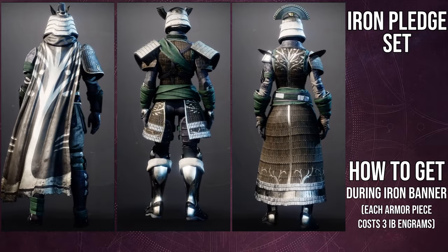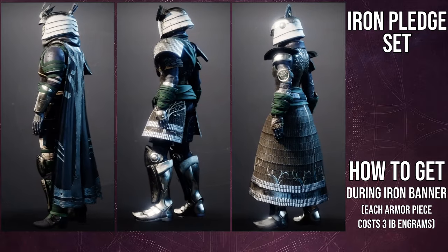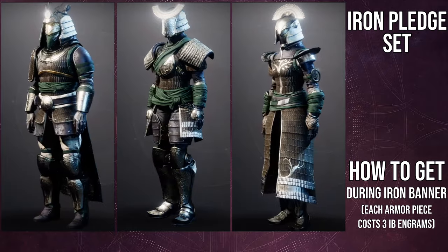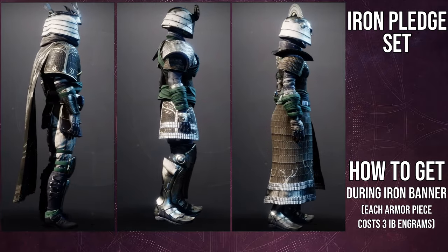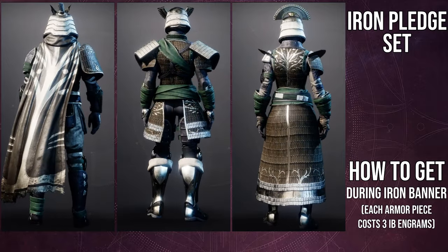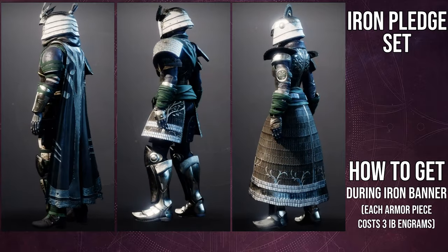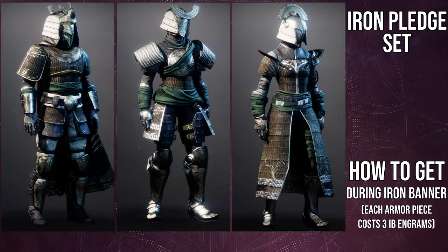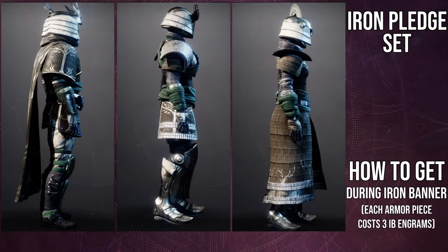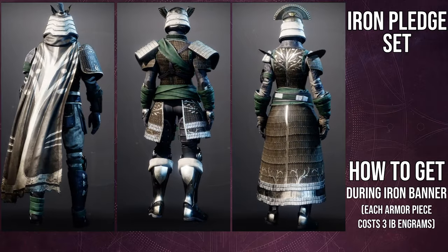Now, I'm going the boots-up order, just because the boots is the most important part for me. But the coolest part would probably have to be the class items, specifically only for the Titans and Hunters. Warlocks, yours is cool, but it's not as cool as a literal samurai helmet, or the Titans' waist, which I think is really cool on the sides as well.